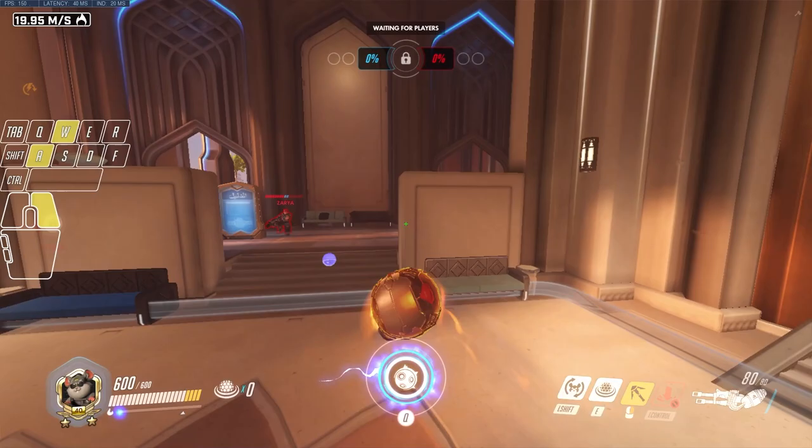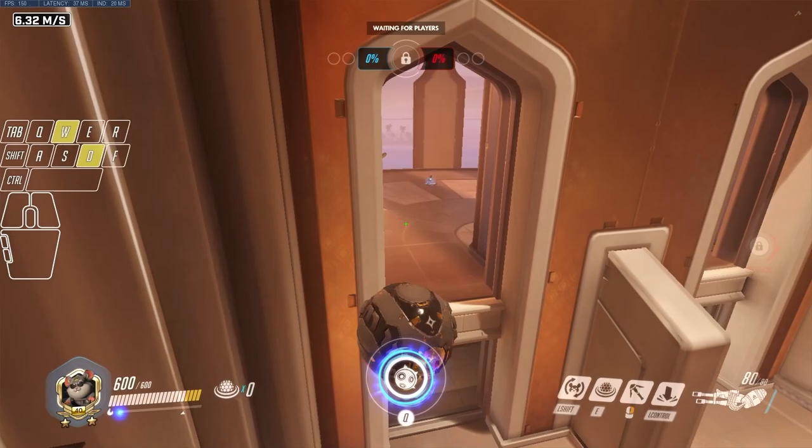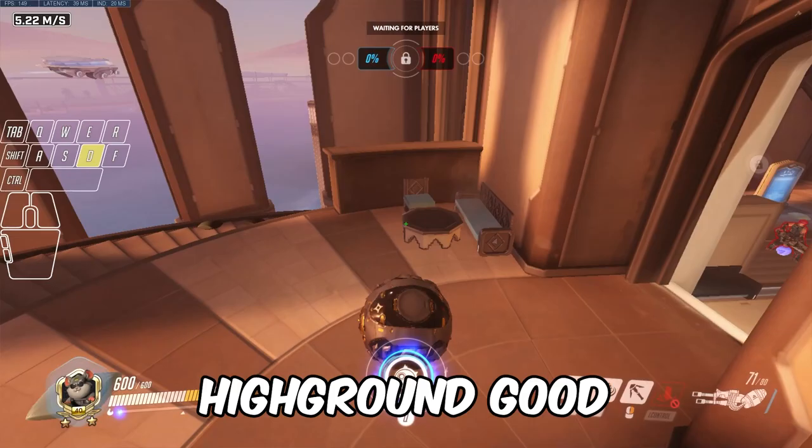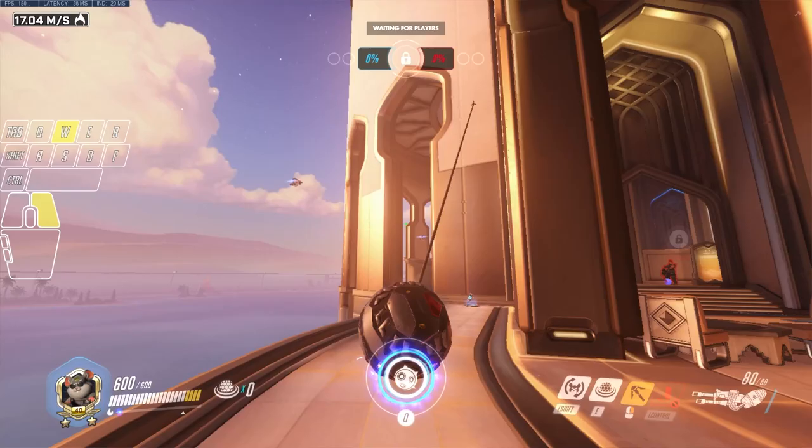We can spin around the point, or grapple underneath to do the funny spin. You can also corner jump to get the DPS peeking window or for a quick escape. To defend, if you can get behind and do a roll-through that will be really good, but for the most part it's just too dangerous, so stay on the high ground. Contest the DPS as they come up and get the boop as they walk up, the same as the first fight.